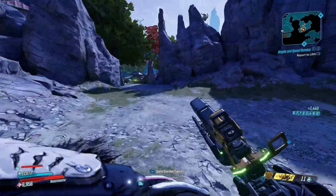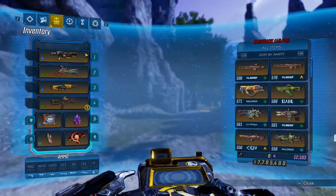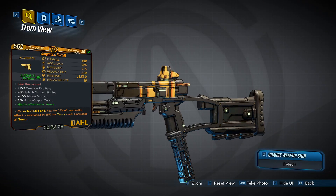Alright guys, today I'm bringing you a legendary item guide for Borderlands 3, and in this video we'll be looking at the Dahl pistol known as the Hornet. The red text on the weapon reads: Fear the Swarm.